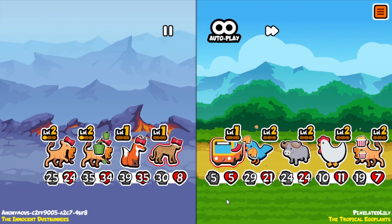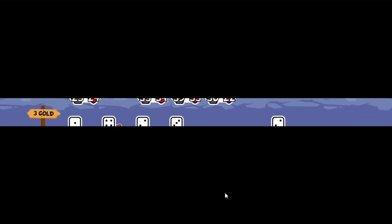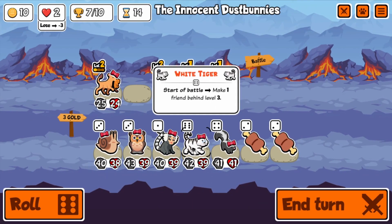We have a four-squad here, but our stats are so high that we just demolish. It's not that hard now — I just gotta find good abilities on animals.